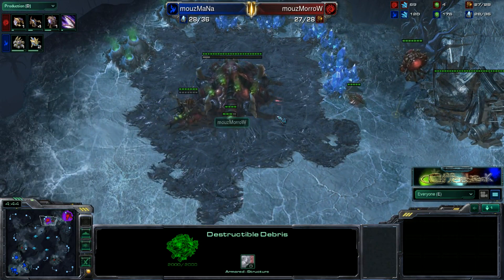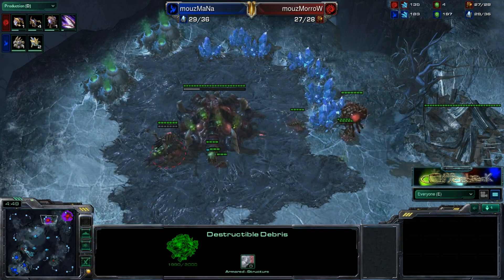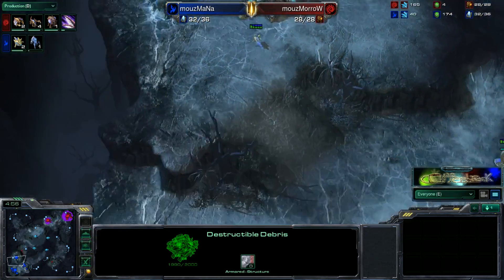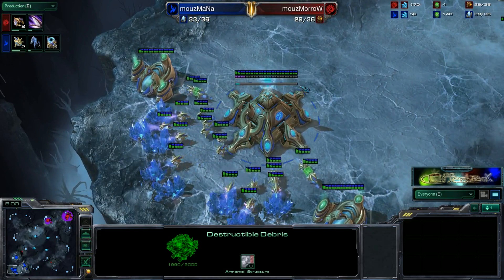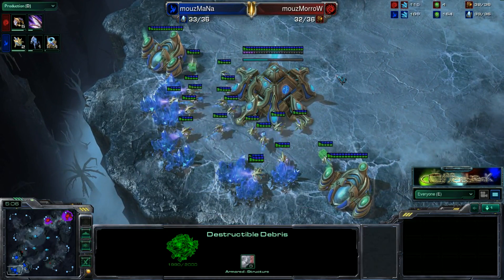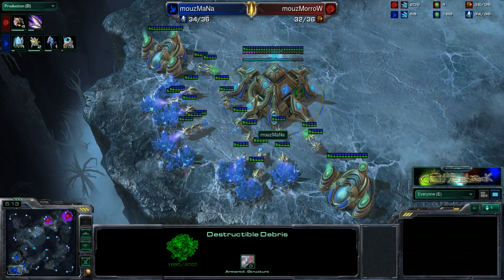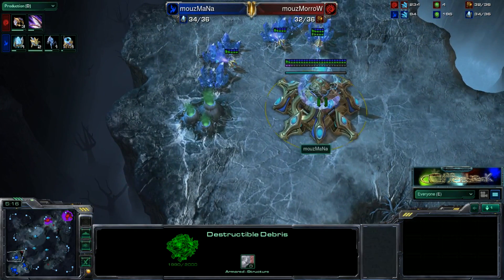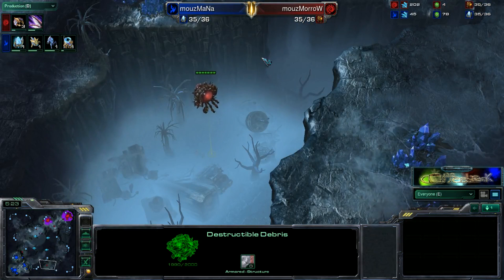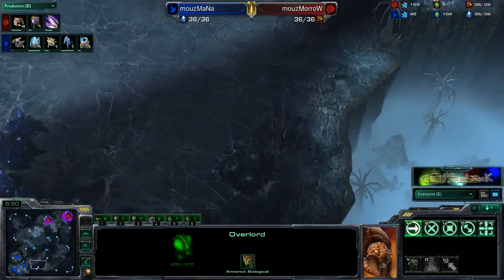Both second bases are completed for our two players now. We've seen Morrow do some heavy macro-ing in the past two games, so I would imagine we'd see him do that once again. I'd also expect to see Mana play a nice safe game — he probably doesn't want to try anything risky, since losing this game means losing the series. I actually forgot to look at the map name, which is why I've been avoiding saying it — I'll put that in the comments.